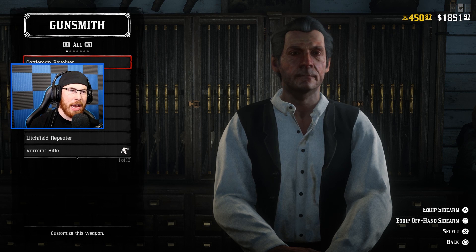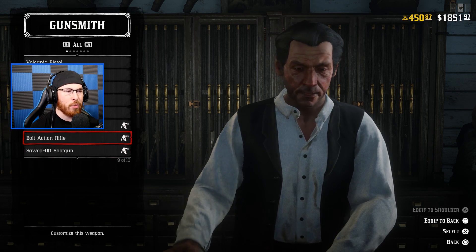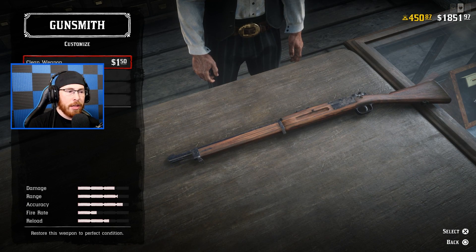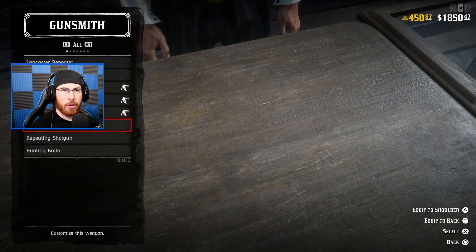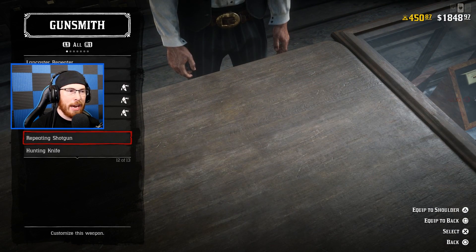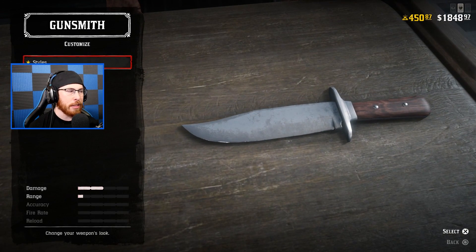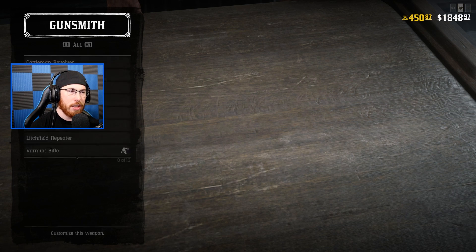Going to the gunsmith to customize and checking if we can clean weapons here — and yes, we can. This will save you time buying gun oil. You can simply come here, pay the 150, and instantly clean your gun without having to use actual gun oil and a rag. Cleaning weapons is pretty important and I fall victim to not doing it as much as I should.